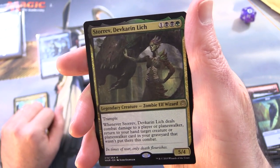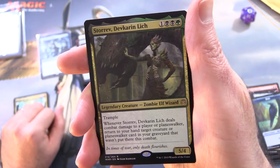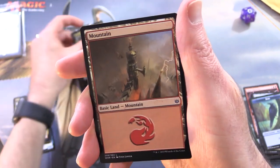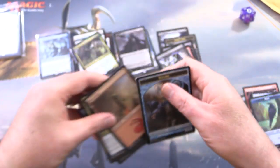5/4 for 4 with Trample. Whenever it deals combat damage to a player or Planeswalker, return to your hand a target creature or Planeswalker card in your graveyard that wasn't put there this combat. And a Mountain and a Wizard Token.